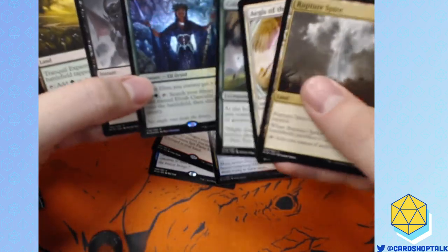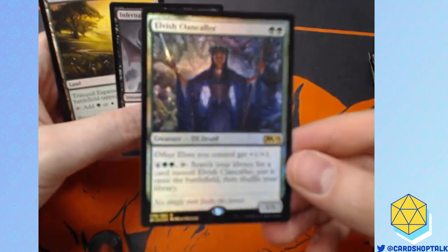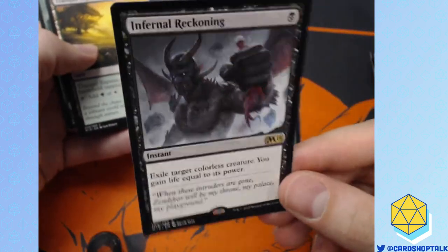Foil Elvish Clancaller! I'll take it. Look at that — gorgeous! Not as good as Alpine Moon, but still really pretty. And this card's gonna be great in Modern. Play it!